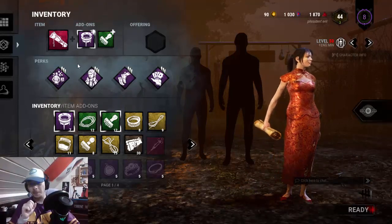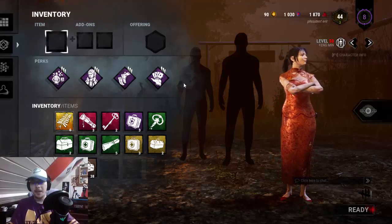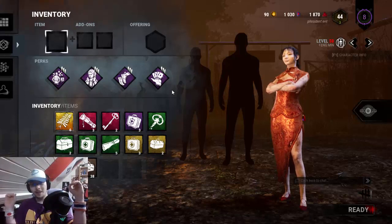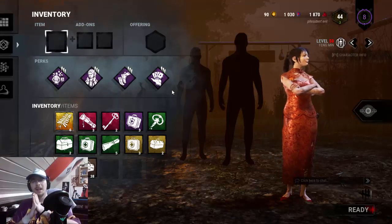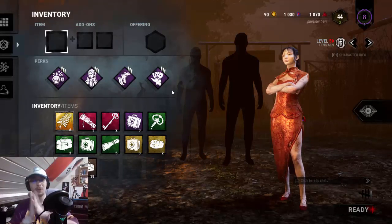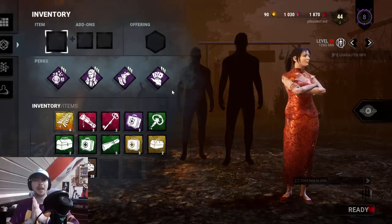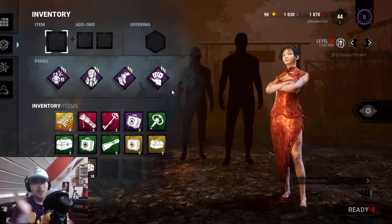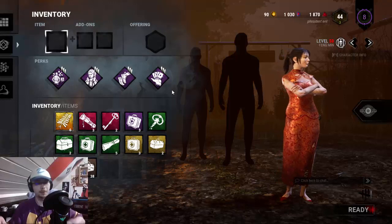But my usual setup for Detective's Hunch — when I don't use the Rainbow Map — is based on experience. I'm going to upload quite a few games soon because I just love running this. I already have two games in the pipeline where I used Detective's Hunch and we cleared every totem on the map. After we escaped, we saw both killers actually ran NOED, which could have been a massive problem in the endgame. There is a risk if the killer runs Haunted Ground, or that Death Slinger perk where breaking a dull totem reveals everyone's aura, but that's just a risk you have to take.